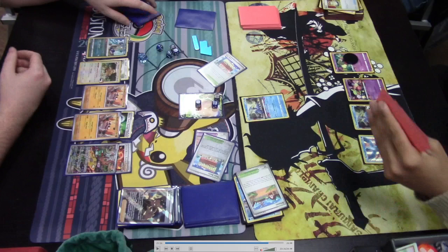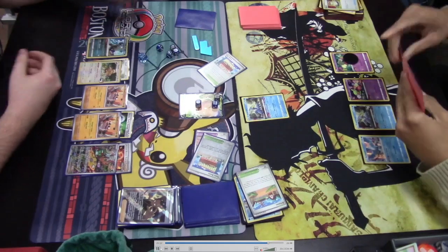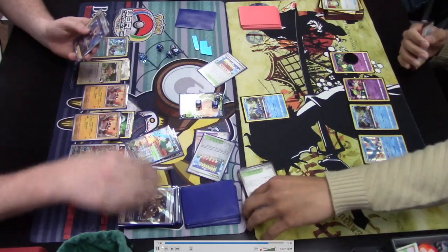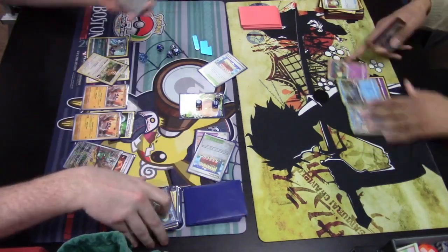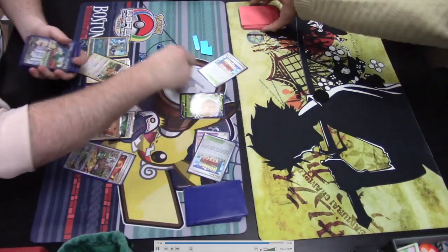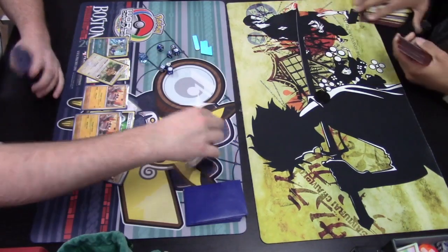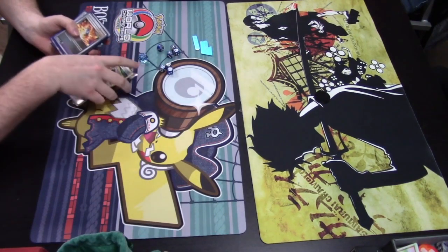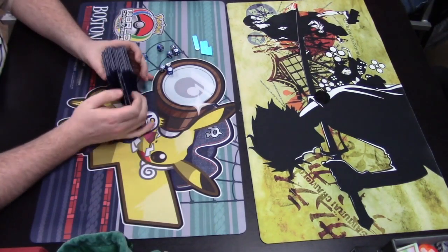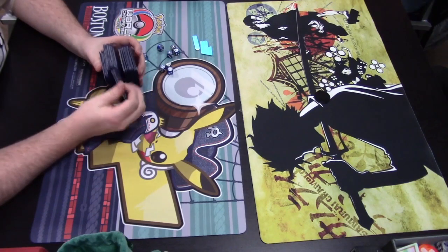Brute Bonnet poisons both actives. Hisuian Electrode V has at least one status condition, effectively becoming a 110-HP Cramorant for the prize. Very good game! Congratulations to our December 2023 League Challenge champion — the Maridon player that you saw in Round One, I believe. As always, thank you all for playing some Pokemon — what a way to end the year! Let me know what you guys think of this video, and subscribe to Professor's Lab.